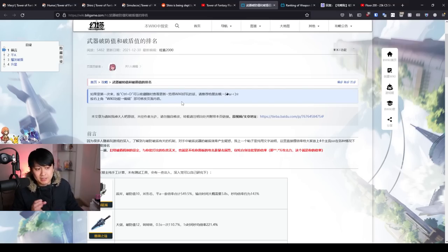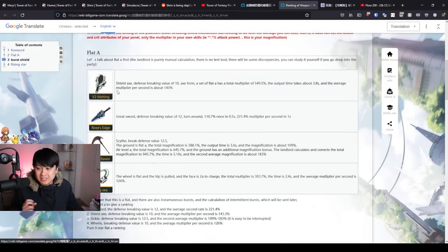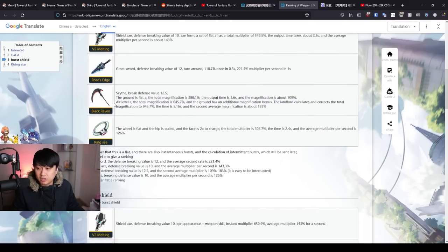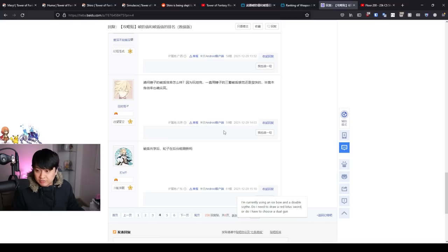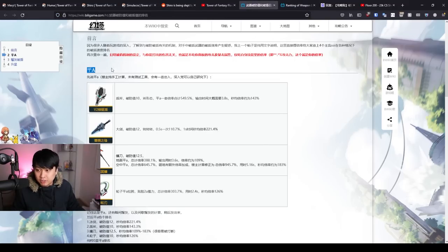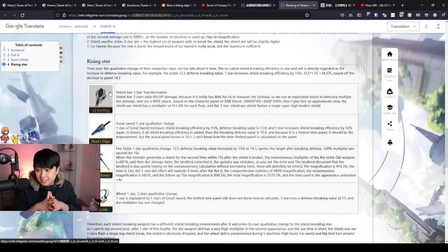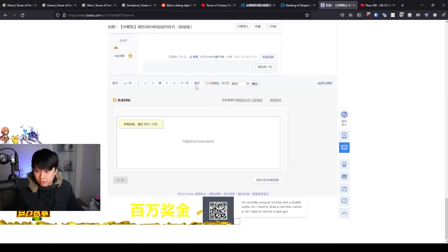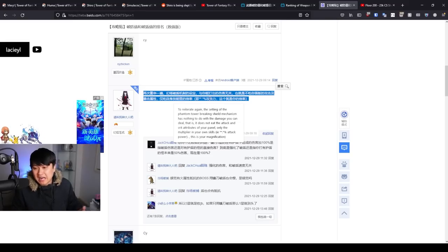The first thing I want to show you is this page right here — yes, it is in Chinese, however I do have a transcribed version. Thank you, machine translation. This is an evaluation at launch of the different shattering weapons: the shield, the rosy edge, the scythe, and the chakram ring. The way they did this was a lot of manual testing with no data mine involved. The most important piece of text is this: in Tower of Fantasy, the shield breaking mechanism has nothing to do with your damage — it is only dependent on your attack magnification, your skill damage, and also shatter.